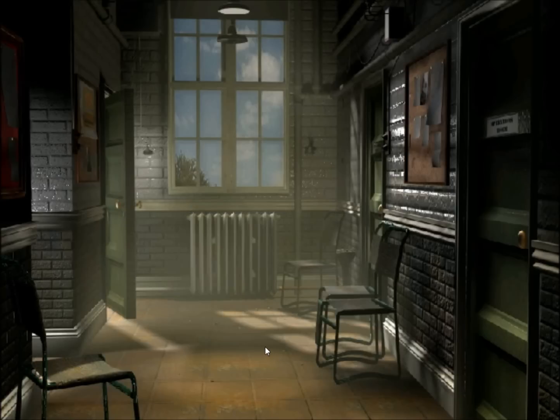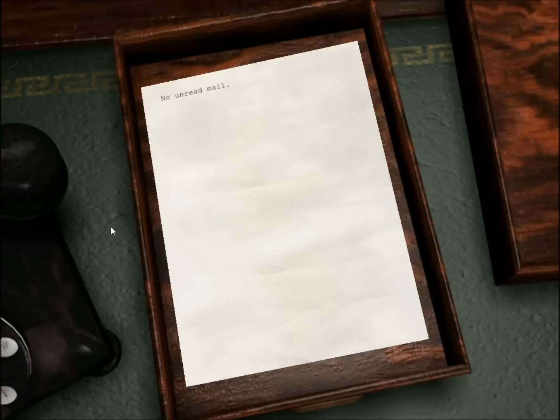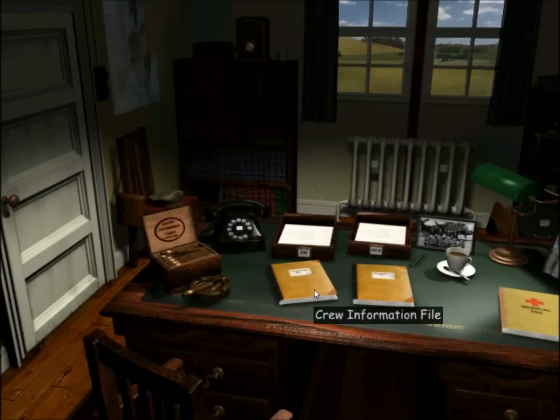The other room we can go into is our operations room, which is where we will set up missions, choose bomb targets, stuff like that. Let me show you what I off-screened over here real quick. We'll go in here. You are the squadron commander in this particular setting. The interesting thing is ship rolls downhill, so you have a boss even though you're the boss. So the worse your squadron does — if we miss the target, don't do any damage, people are killed or wounded — we'll hear about it from our boss. We have an in-tray where we can read mail. Usually at the end of missions we'll get reports. We've got our crew information file and our bomber information file.